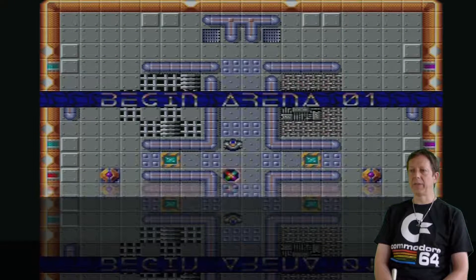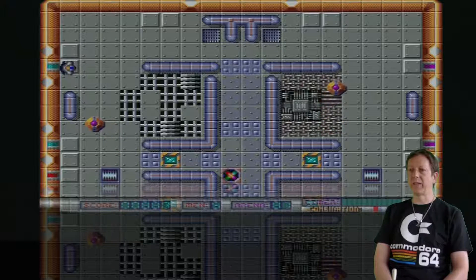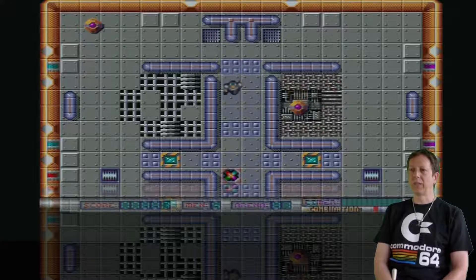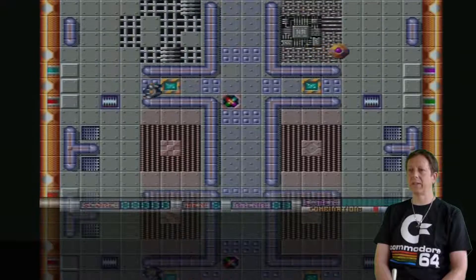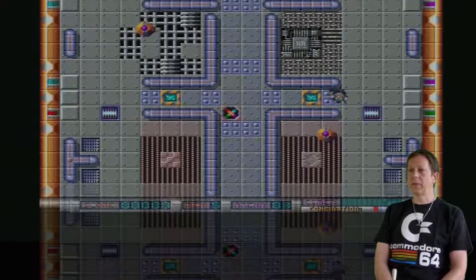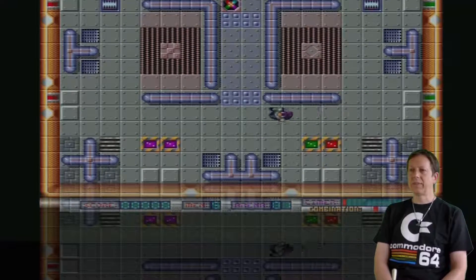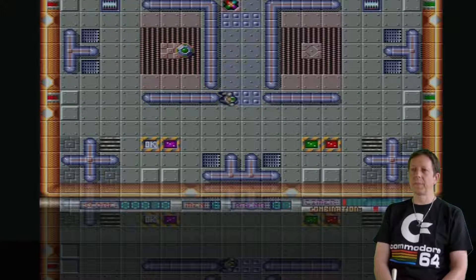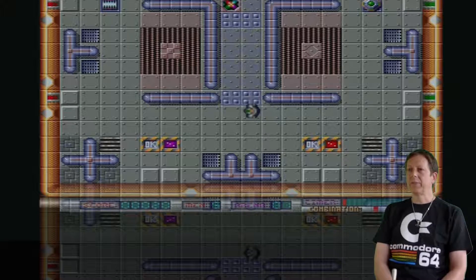Wenn er's geladen hat... da ist die besagte Arena. Ich bin noch nicht ganz sicher, was ich machen muss. Auf jeden Fall muss ich diesen rumfahrenden Dingern ausweichen. Und hier gibt's Schalter an den Wänden, die so in etwa den Farben entsprechen von den Viechern. Da ist was Lilanes da hinten. Da unten ist ein grünes Feld - drüber laufen reicht offensichtlich.